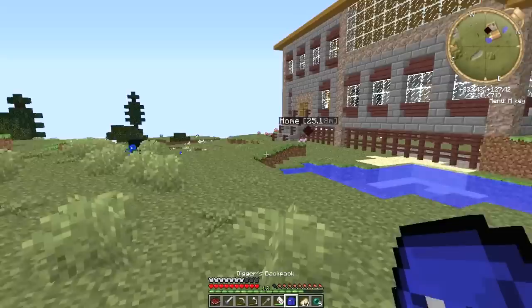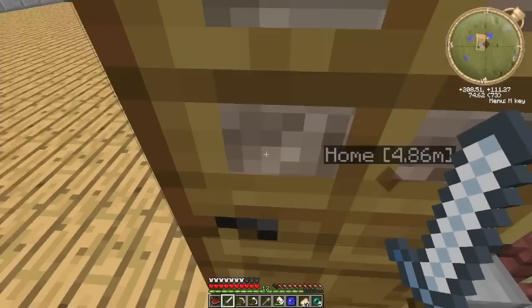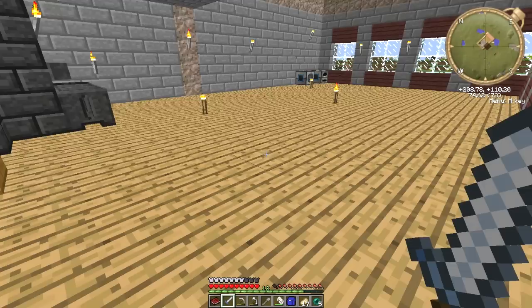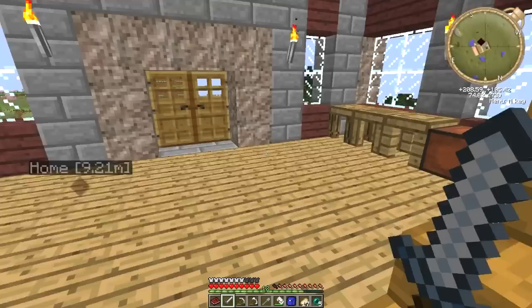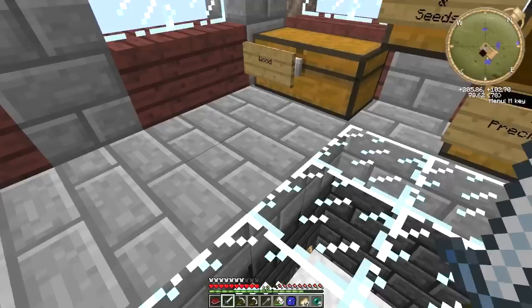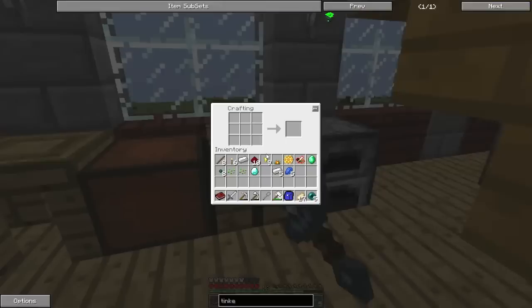Now we can work on getting some of the tinkers tinkering stuff, like the power armor. But first we need the tinker table — there it is: power armor tinker table. We need iron, lapis, and an emerald. We've got iron, we've got an emerald from that villager, and hopefully we've got some lapis left from creating our armor. We've just more or less got the right amount. Let's get a bit of iron out.